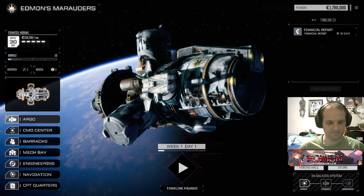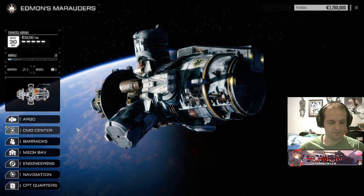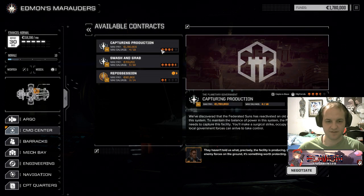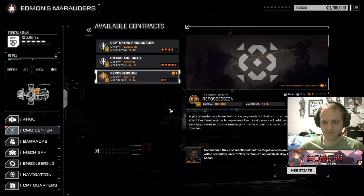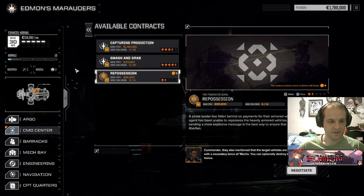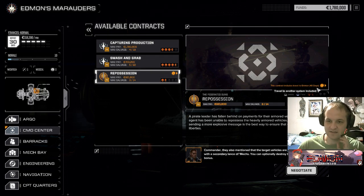We've got the Argos straight away. We do not have a story mission waiting for us. This contract requires travel — and it doesn't say how many days travel that is. Oh, 40 days! Jesus. So we're going to go through a whole financial period just to get there.